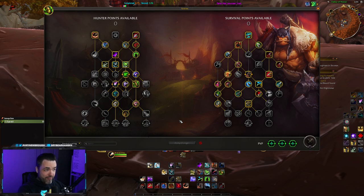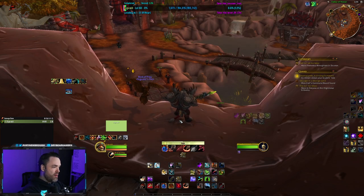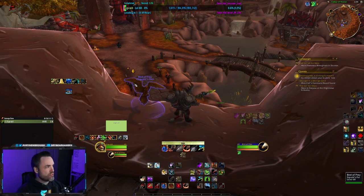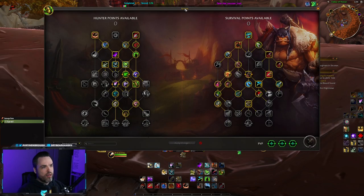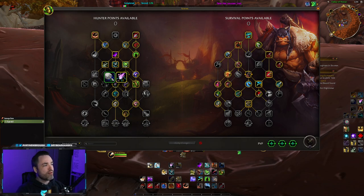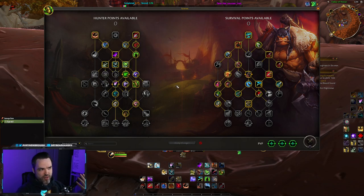We used to have a macro where you could specify talent row and column. Row one, column one would give the first ability; row one, column two would give the second. That meant you could make one button for any of the abilities you'd choose, and it would dynamically select based on what talent points you had allocated. But because the new trees don't really have rows and columns anymore, that's no longer possible.